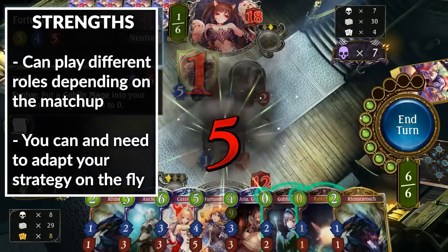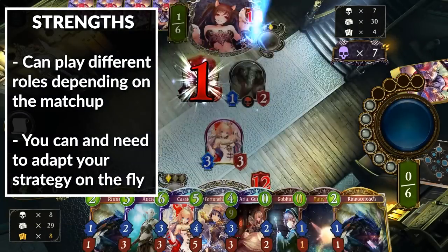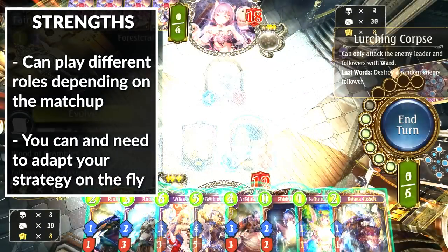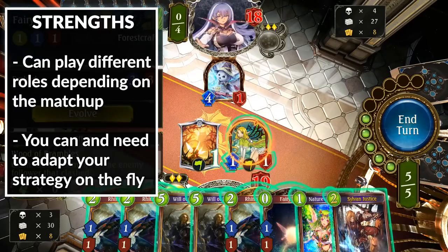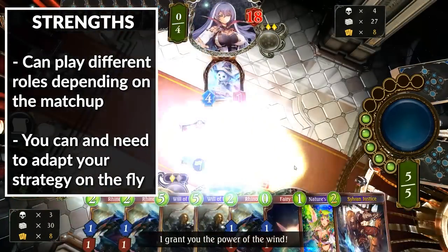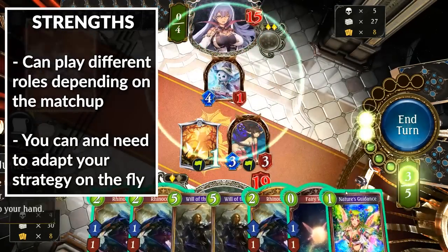Against Runecraft Dimension Shift, you will likely be the aggressor for most of the game. They have a more reliable turn 7 combo than you do, because you have to play creatures to pressure them and they can therefore use their removal spells, while you can be stuck with Sylvan Justice, Cassiopeia, Crystallia Erin, or Will of the Forest in hand. So since they can have a faster kill than you, you have to take them by storm and play aggressively.